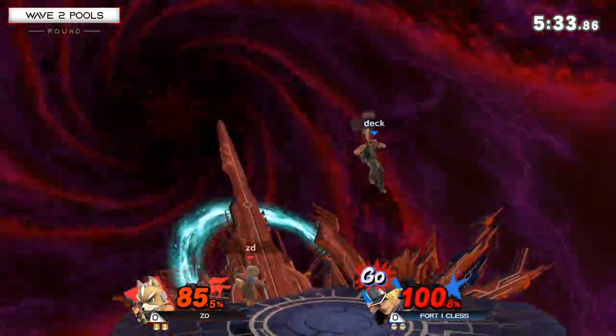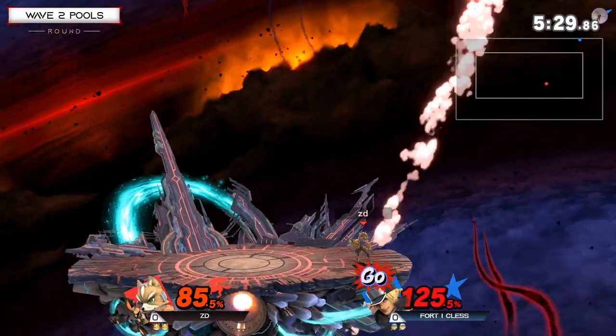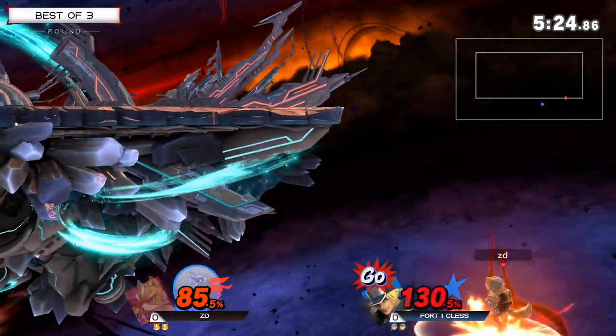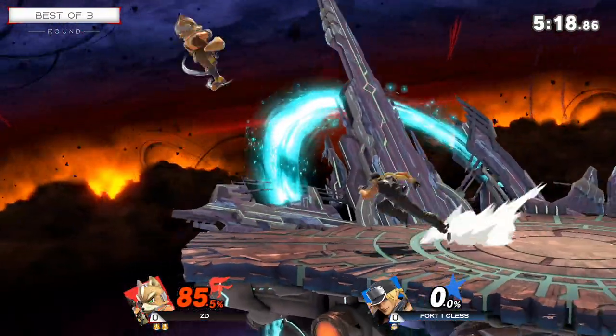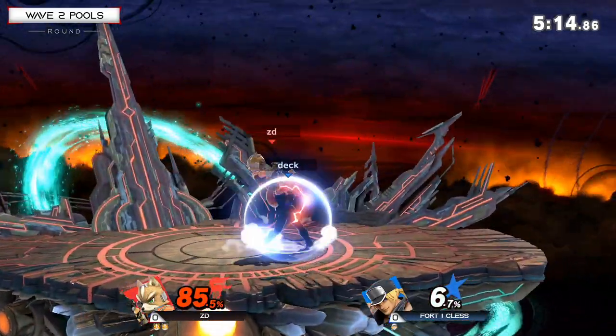That was definitely death right there, but now he has a go-meter. Gets read on the roll. Terry is heavy. He shine-spiked him! The shine spike's going to do it, and now ZD has the lead. I'm surprised he went that deep for that shine spike too. He knew he had that double jump to get him back up vertically.